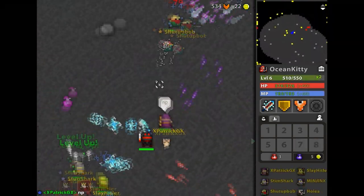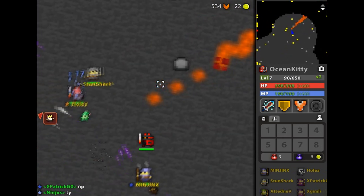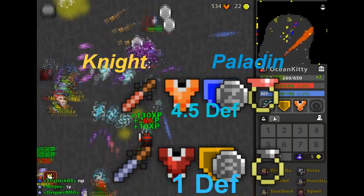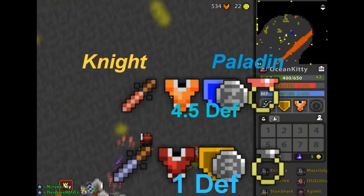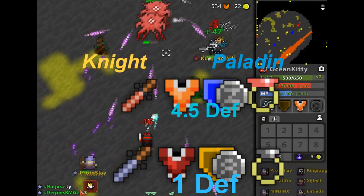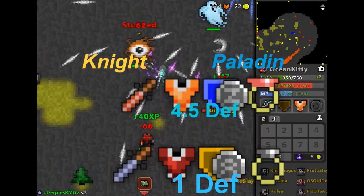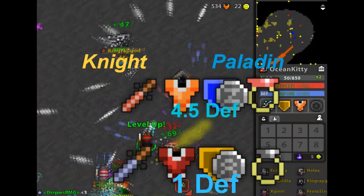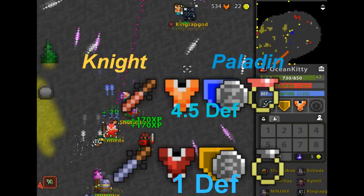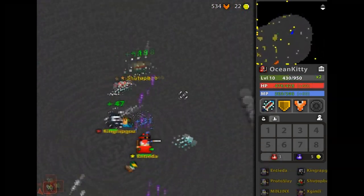Now that you have your items, I'm gonna give you a couple of build paths you can use for the Knight or Paladin — they'll be on screen now, along with the cost to actually get those items. If you don't have enough pots to get any of these items, that's fine — use what you have and you should still be safe. Having a friend along helps, but solo works too. Just get to level 20 and you'll be fine.